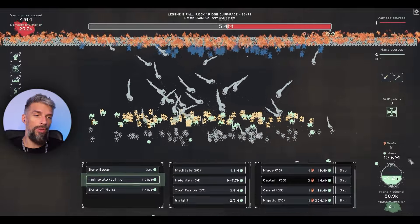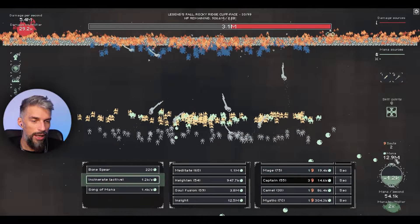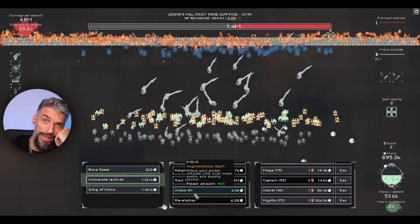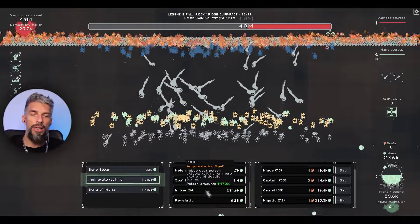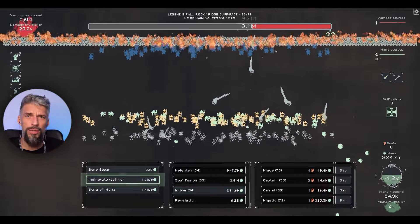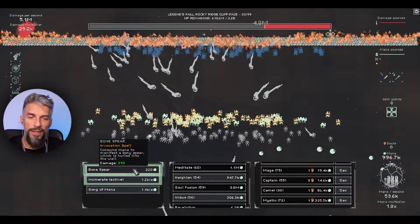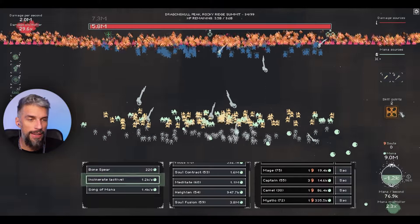On the bright side, this build produces a lot of mana because we invested heavily in camels and mages. Right now we're at 30 million mana. That will allow us to use insight to get the imbue poison buff - right after we compared the poison build. With 170 poison damage it will basically double or triple the damage. It was 2 million, so it'll be about 6 million - comparable with other builds but not amazing.